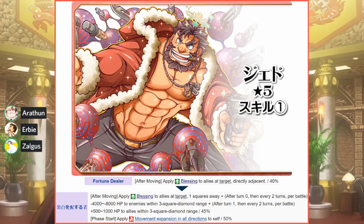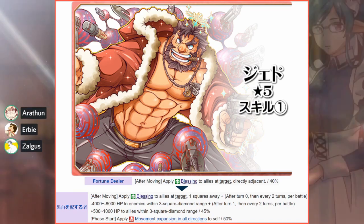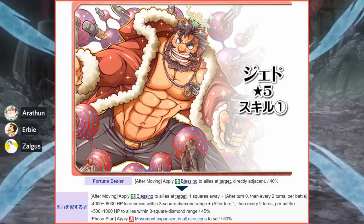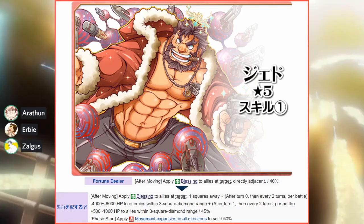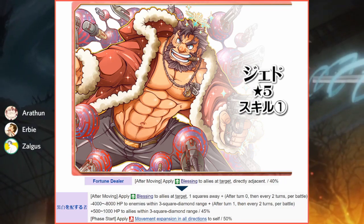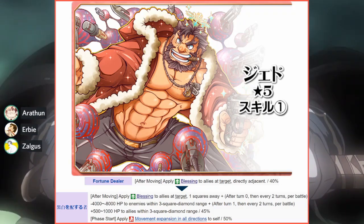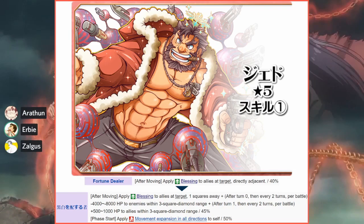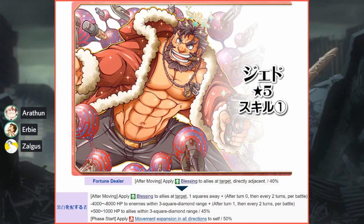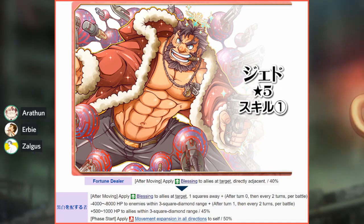On a giant enemy, he can inflict upwards of 56,000 damage — and all you need to do is move for that. It could be useful, although if you're doing flat damage strategies on a giant enemy, it might still be better to bring Corp, or maybe you could bring both.